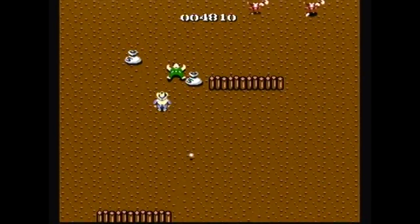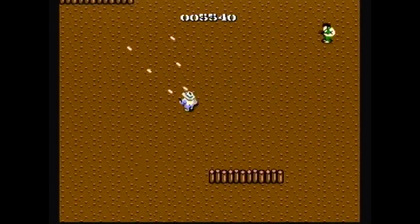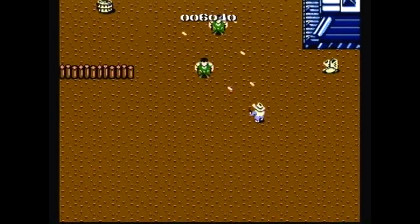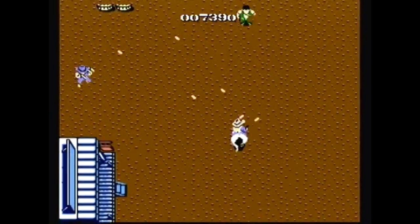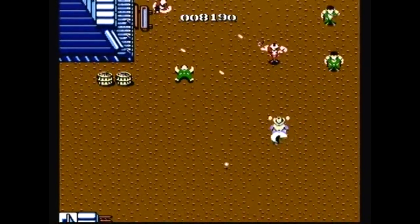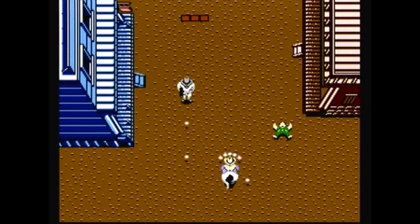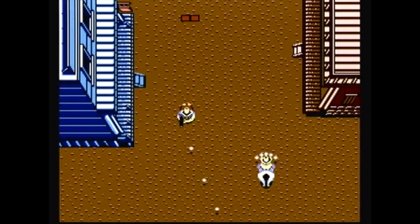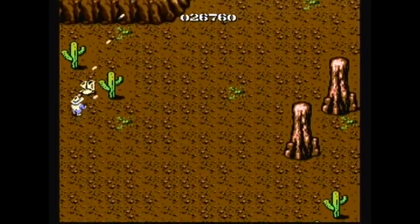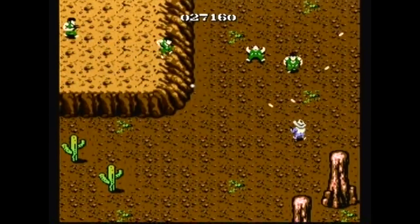Stage 1 is the town of Hicksville itself. You'll mainly encounter outlaws firing at you on the ground and out of windows, plus outlaws who throw sticks of dynamite. The dynamite can actually be collected for some extra points, but it will detonate if you wait too long. You'll also encounter blue outlaws who jump around and try to stab you, but they can be taken out during the short time they're on the ground. This stage's boss is the rifle-wielding Bandit Bill — fairly easy to take out, especially with the shotgun. Stage 2 is a desolate area filled with cacti and large plateaus, with more gunmen, dynamite throwers, and knife wielders.